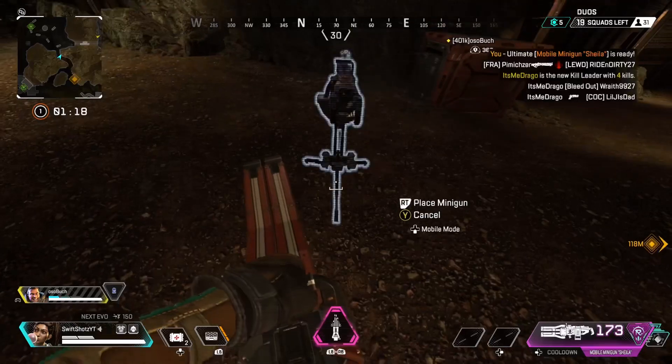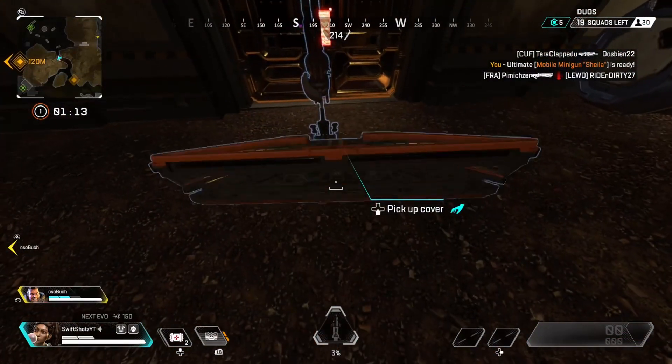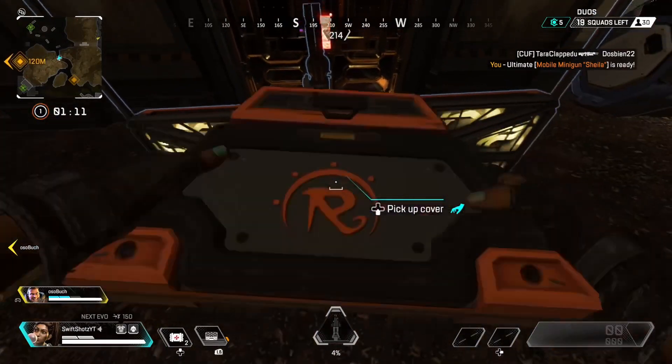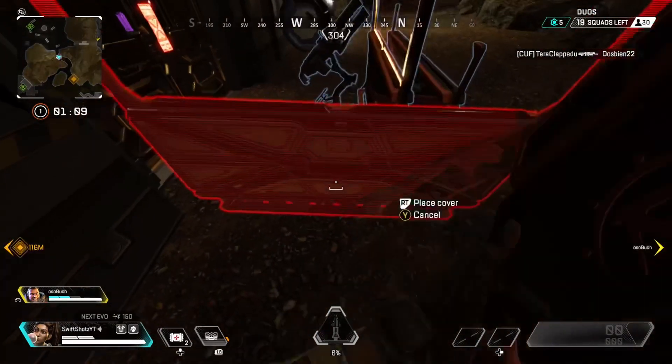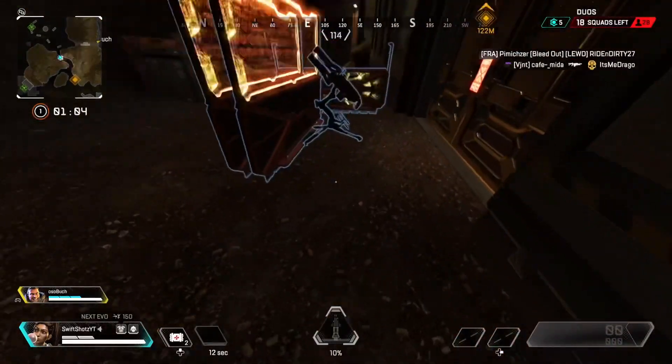Apex Legends, please fix this glitch. So the first thing you want to do is get Rampart's turret. You want to place it so that when you get on, it's facing towards the door, and you want to put two shields right in front of it — one on this side and one on the other side.